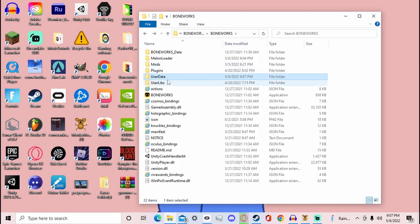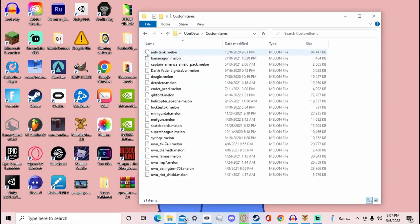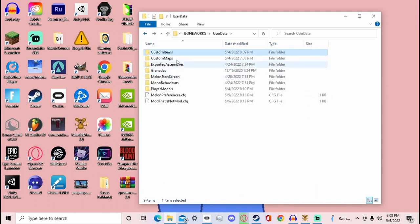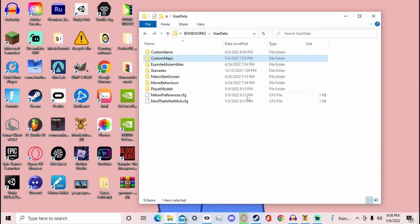Now, if the mod files are .melon folders, they go into Custom Items — you'll see files like anti-tank-rifle.melon, and so on; they all end in .melon. If it's a custom map, the file should be .bcm — you'll see files ending in .bcm — and those go into Custom Maps.